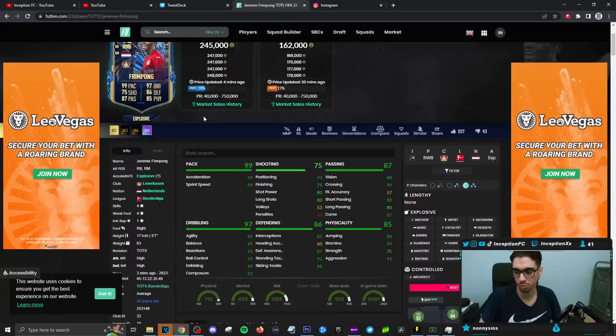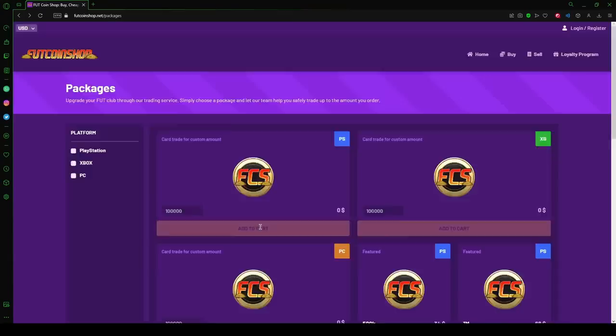Guys, we have the Team of the Season Frimpong to check out. With this card, we're taking a look at someone who is 4-star, 4-star, 5 foot 7, high/high work rates with an average body type.